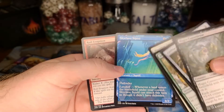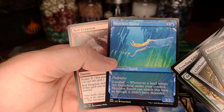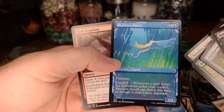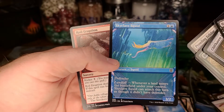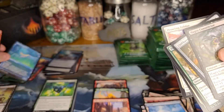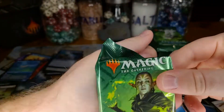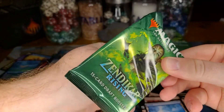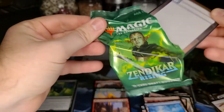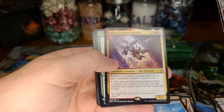This is probably one of my favorite showcase arts — the colors on it are really cool. Very chill, it's got a really nice vibe to it. That light is really bothering me that it's flickering, hopefully it's not going to show too bad. Akiri Fearless Voyager — cool. Three mythics so far but we still have another third.